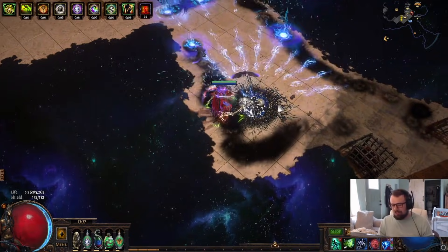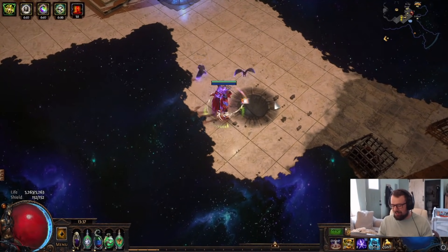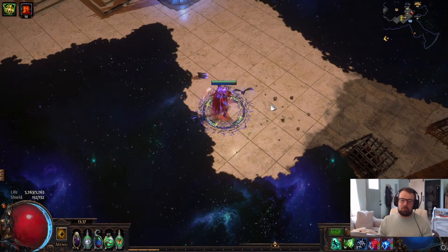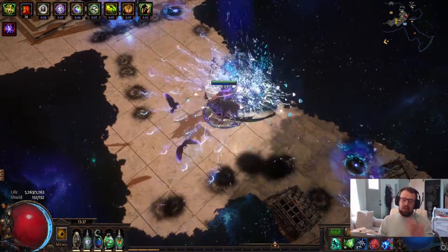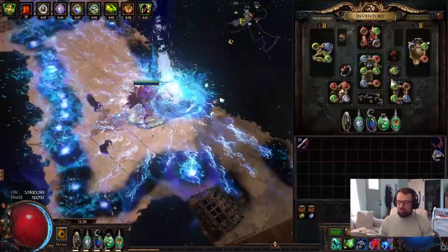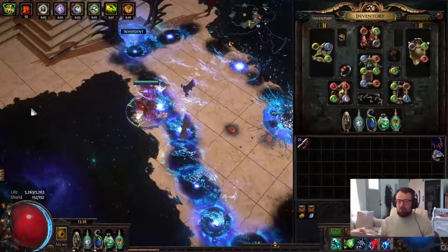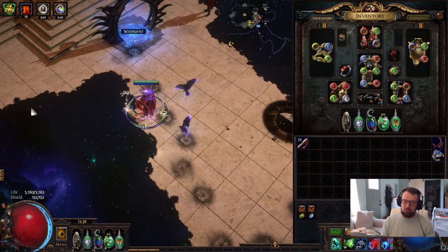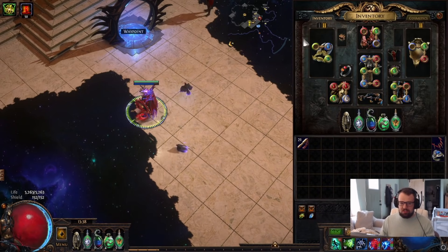I actually messed it up — I didn't have Temporal Chains on so it wasn't going to regenerate Rage. Once I re-equip the gear and the aura is active, there we go, that's what it looks like cycling. I forgot I had unequipped the gear which unequipped the aura. If you don't have Temporal Chains on you, you won't remove Temporal Chains because it's not even on you. Hopefully that explains it — there's another video going more in depth on these mechanics if needed.